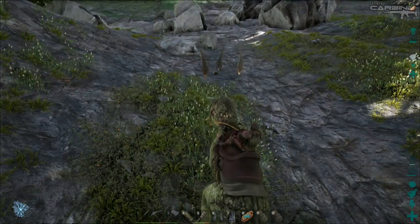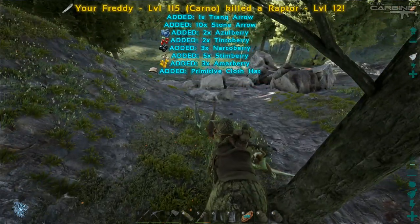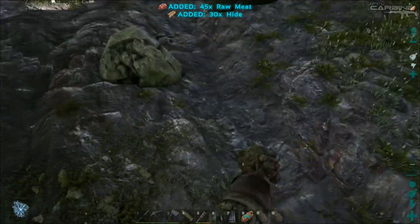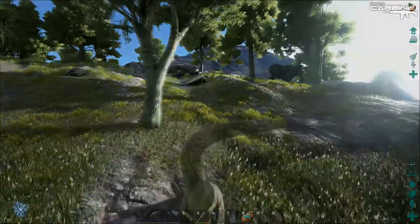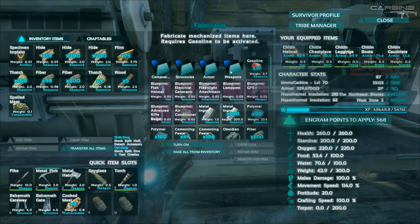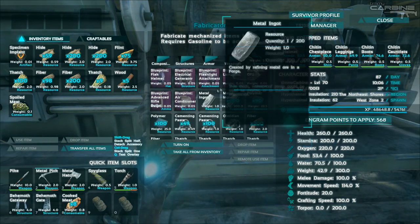I just had to show you this — look at this raptor pack, out on the hunt. It's awesome to see them in packs like that, it's really cool. And it's very satisfying killing them all. We're nearly to the obsidian. Okay guys, here we go. We've got plenty of polymer, metal, cementing paste.